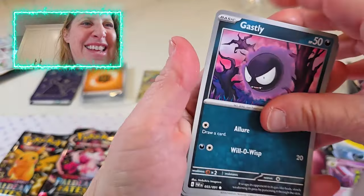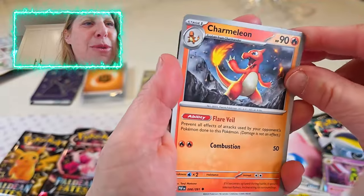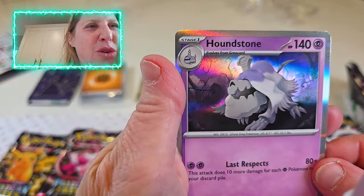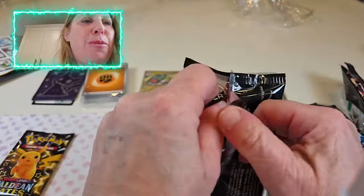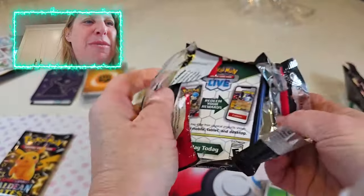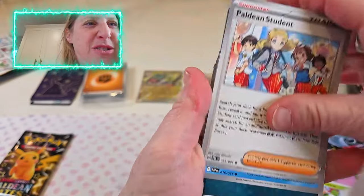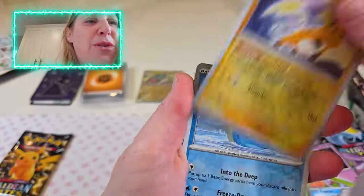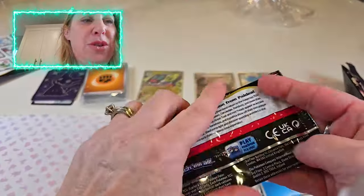We got an Energy, a nice Paldean student trainer card here. Gengar, pretty Charmeleon — always like a Charmeleon card. And we got a Magmar and a holo Houndstone. Alright, we got two more packs, just two more packs. I'm not seeing that Mew card — we got to think good thoughts here, folks. Maybe this one will be it because it's so hard to get into. Another Paldean student trainer, a Lapras, Pikachu, we always like Pikachu. There's another Lapras, and there's a Skeledirge. Alright, lots of holos.